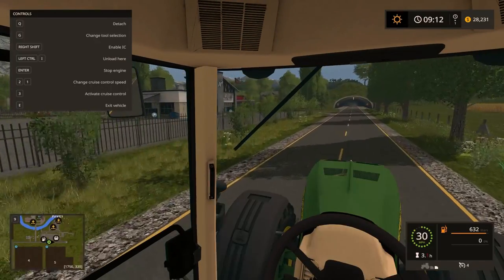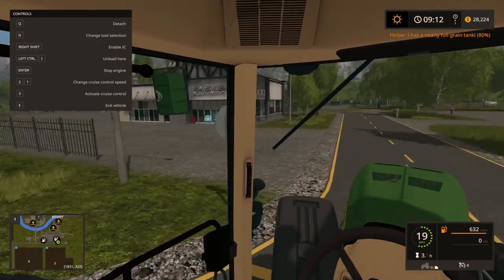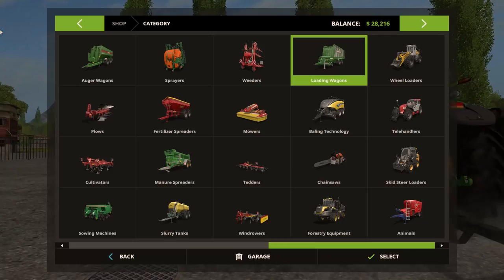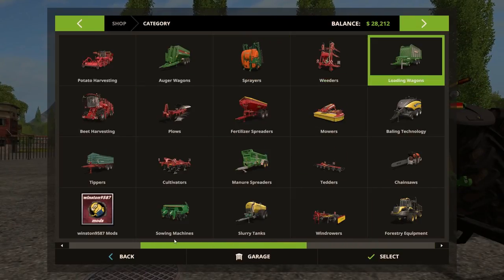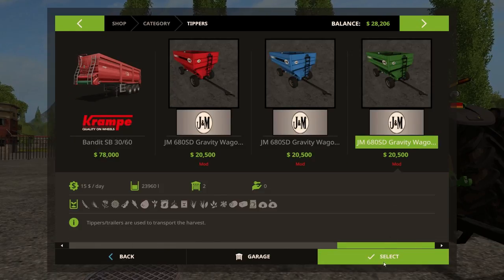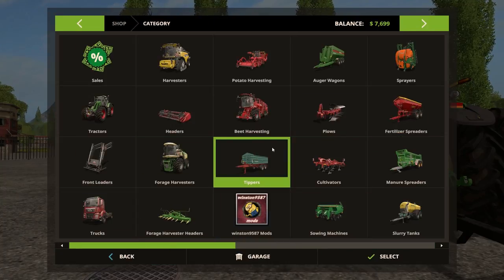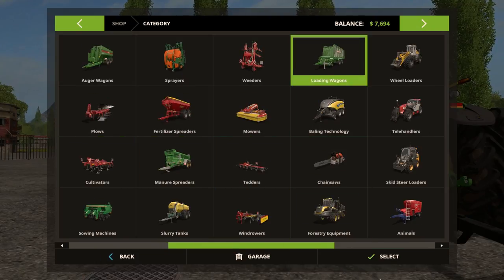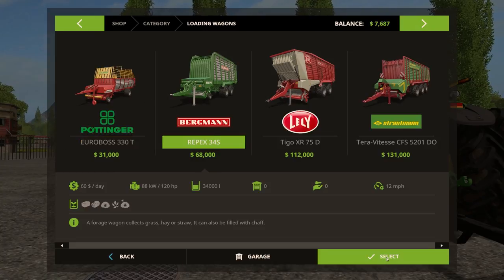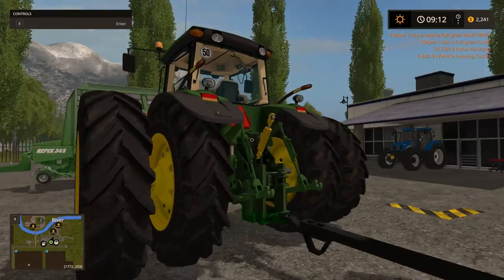I got $8,000 left over and the $20,000 is going to be spent on another gravity wagon — it's 80 percent full. Okay, we're gonna buy another gravity wagon. Tippers — hopefully it's there. Green — buy the right color, sweet! Got that bought, now we got $7,000 almost $8,000. We're gonna buy that loading wagon — I'll just lease this big one.